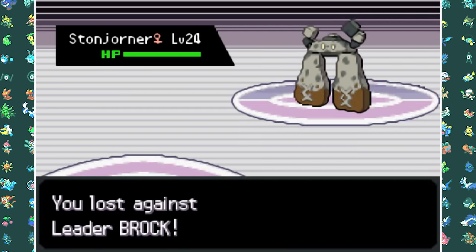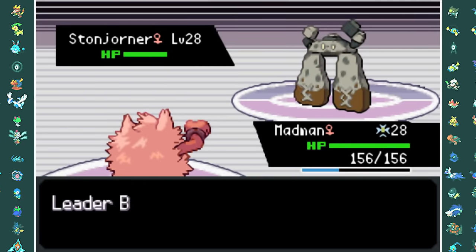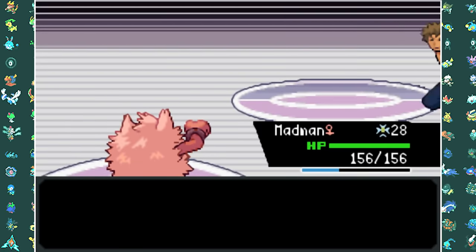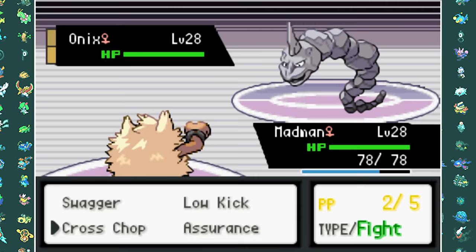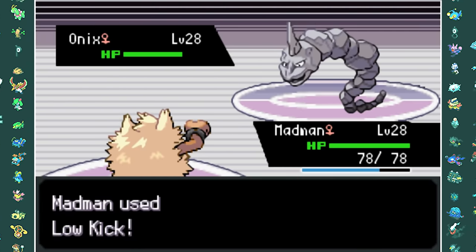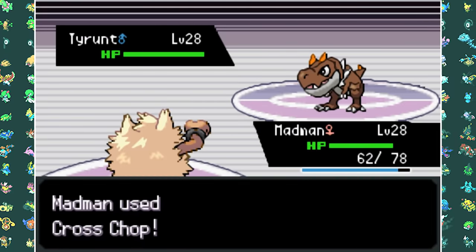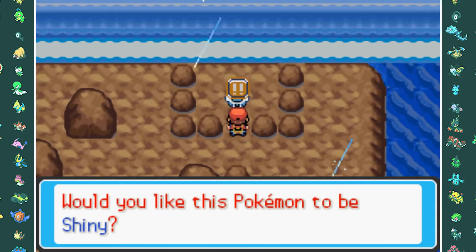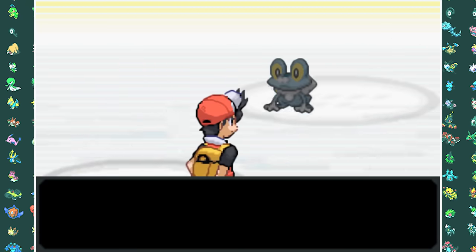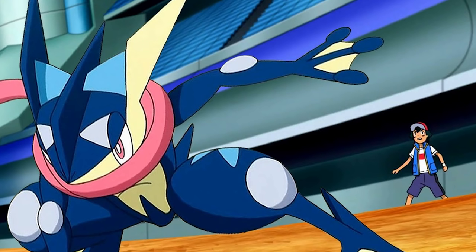After losing about 50 times to Brock, I finally decided to evolve Mankey into Primeape. With Primeape I was able to take out Stonjourner with 3 Max Knuckles, gaining a bunch of attack buffs. With all those buffs I could 2-shot the Onix — it did have Sturdy — and then 1-shot the Tyranitar with Cross Chop. We now have our first gym badge! On my way to the next town I encountered a Shiny Froakie, which I'll capture because Ash has a Greninja.